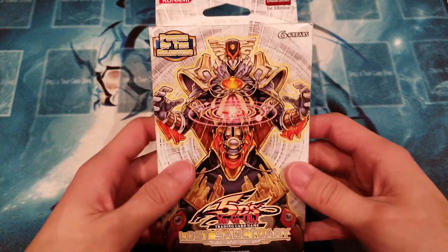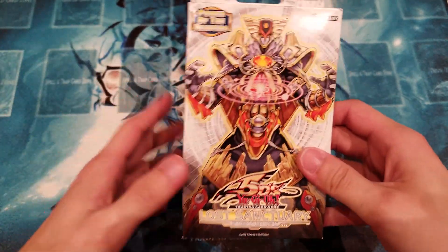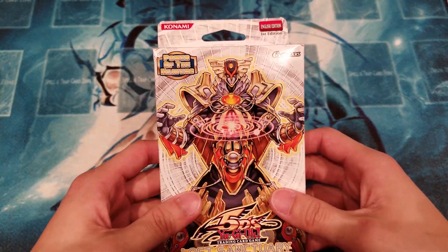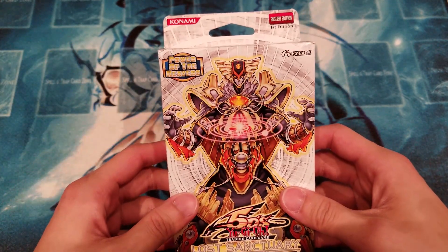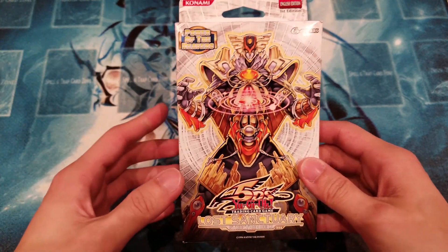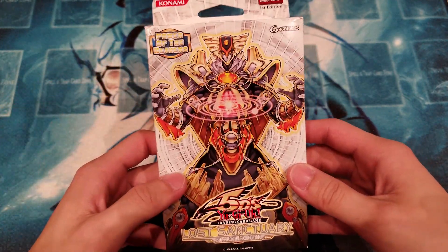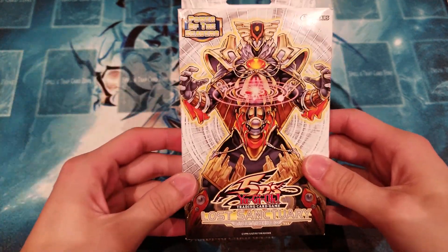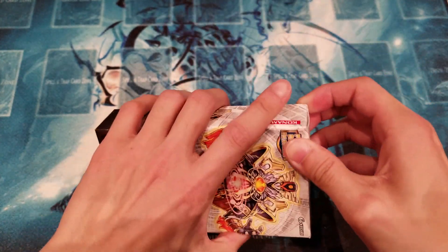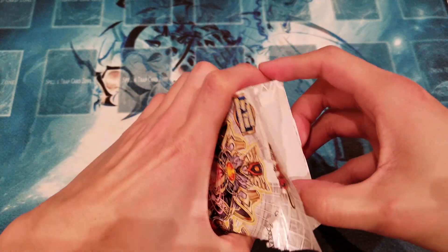For today's meta, just so you know, this deck is not relevant whatsoever — it's very slow. Maybe some cards like Mystical Shine Ball or Master Hyperion will be useful in the current meta, but if anyone watching right now has Lost Sanctuary cards in their current meta deck, comment down below. I'm definitely curious if this deck is even playable today. Without further ado, let's crack it open and see what cards we get.